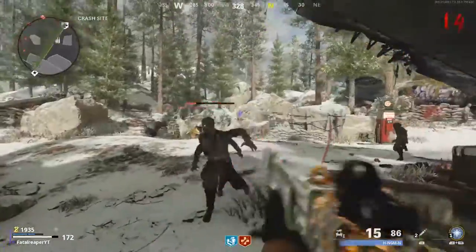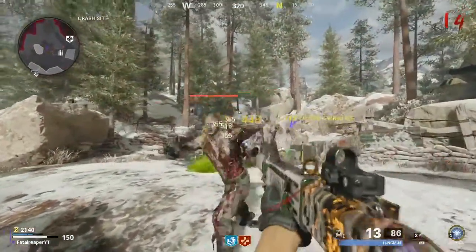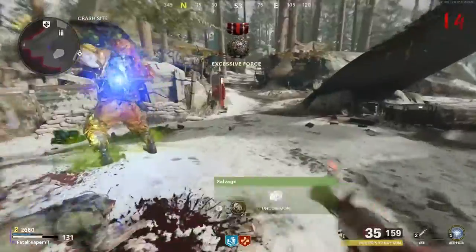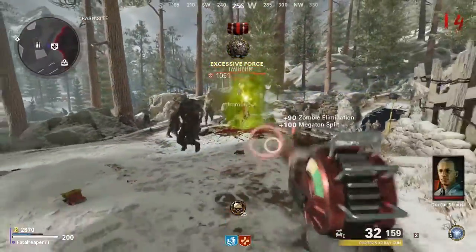What is going on everyone, it's FatalRiverDay bringing you a video. Today we are doing a video on the Wonder Weapon on Black Ops Cold War. On the map Die Maschine, it's pretty simple to get the Wonder Weapon. As you can see here, the Sludge Monster is what I like to call him.